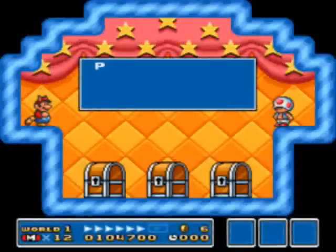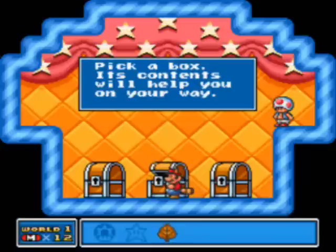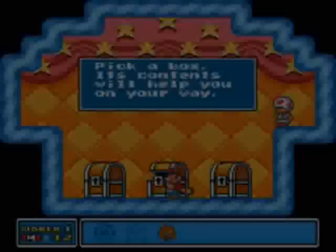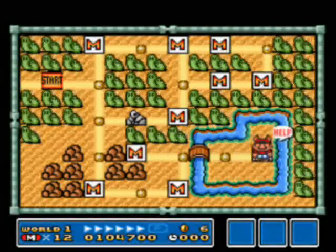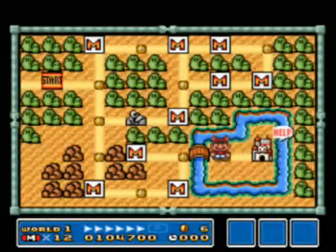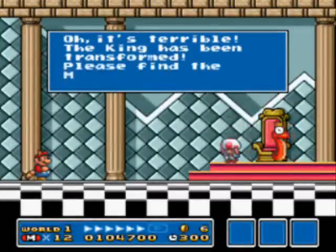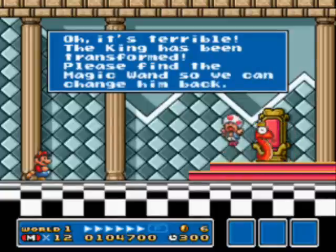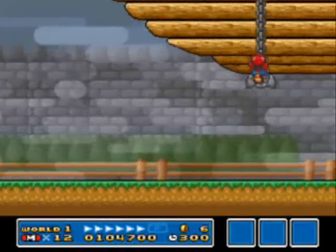We just have one more mushroom house and then we're ready for the boss of World 1. Hooray — Super Leaf! We can use it for stuffs. But now let's go into this castle, which has a help bubble on the side of it — I guess someone needs help. Oh no, the king is a cobrat!